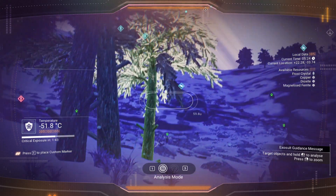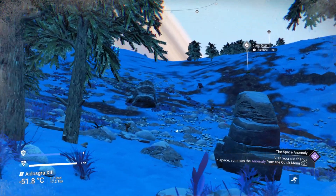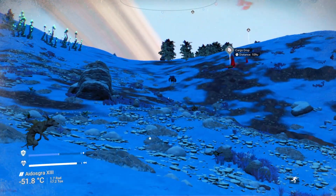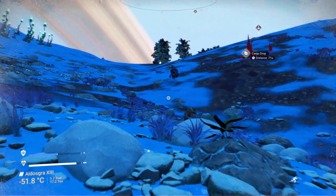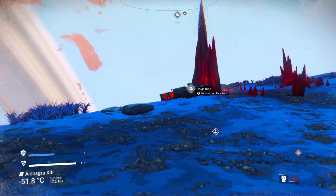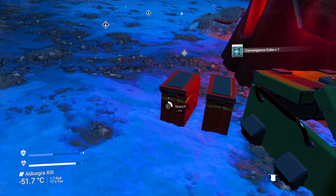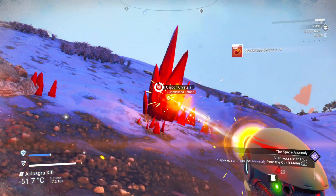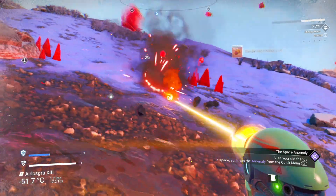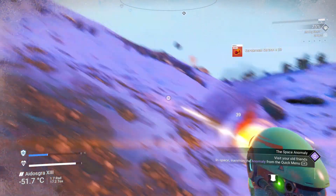Knowledge stone over there. Right, back into the ship. I'm aware I'm running out of time on this video. What we'll do is look round what we've got - we need to refine this, put the dioxide in there, use up some sodium. We've got some gold we need to refine. We've got some salvage data. Pick up some dense carbon as well.